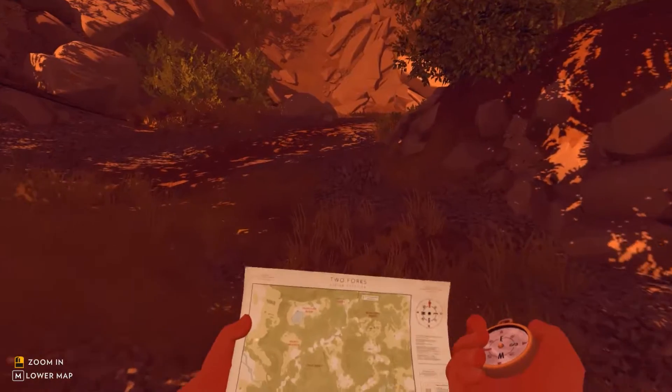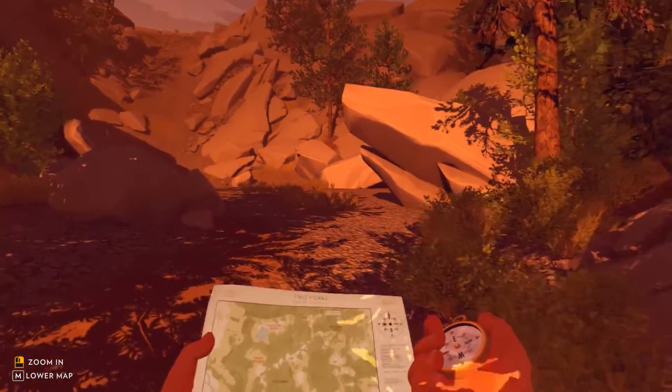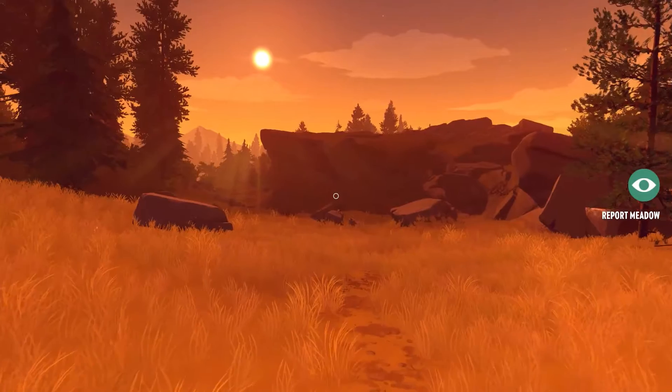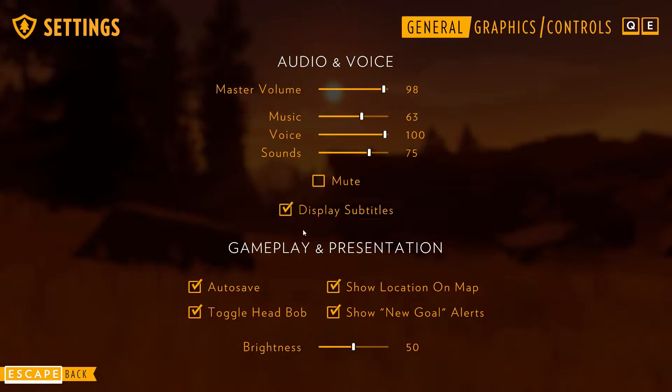By default, when you look at your map you'll see a little 'you are here' blip on the page, and while this is helpful for figuring out just where in the world you might be, why is it there? This is 1989 — handheld GPS won't be commercially available for another few years still — so turn that off.